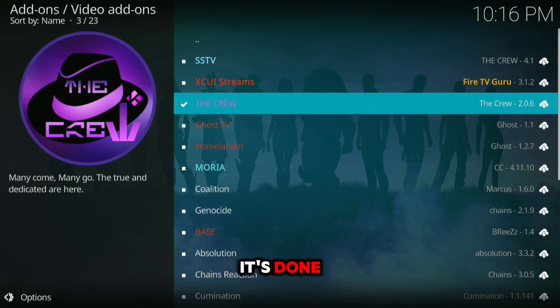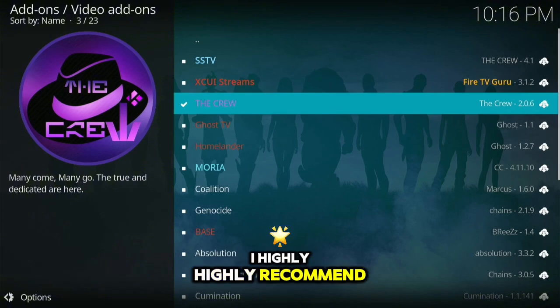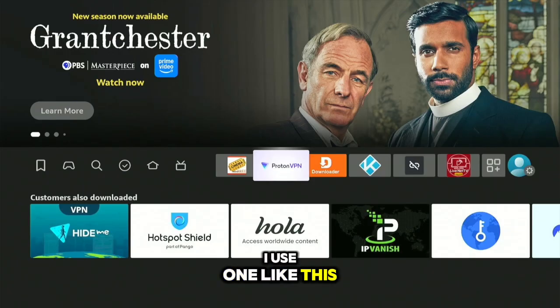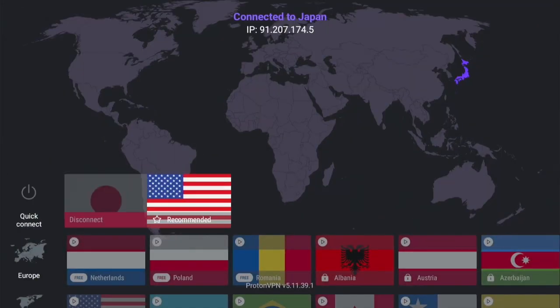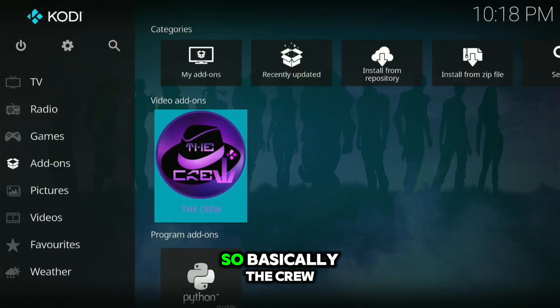After it's downloaded, the next thing I highly recommend is connecting to a VPN — I use one like this. As you can see, I just connected and I'm in Japan now.